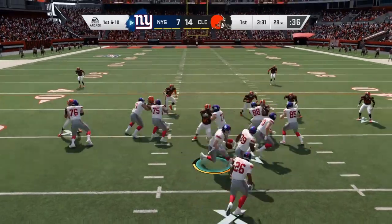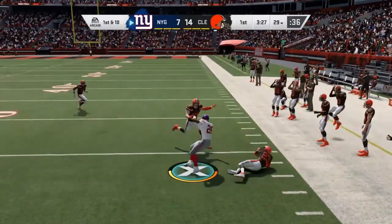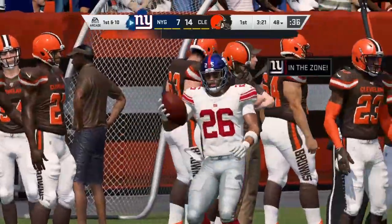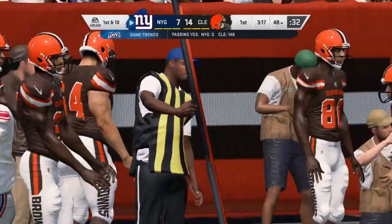The receiving corps is a concern. Of course, no OBJ — he's in Cleveland. But Sterling Shepard has a fractured thumb, though they think he'll be a go for the opener. Corey Coleman won't, however — an ACL tear in training camp, he's done for the year. And then Golden Tate recently lost an appeal, so he has to sit.